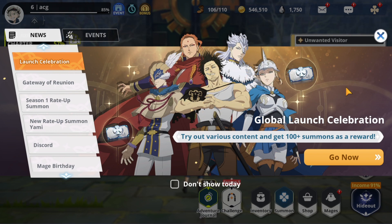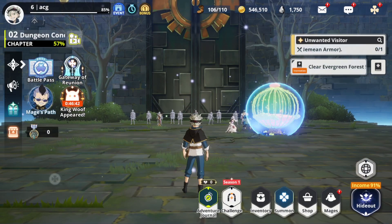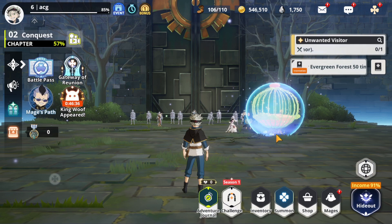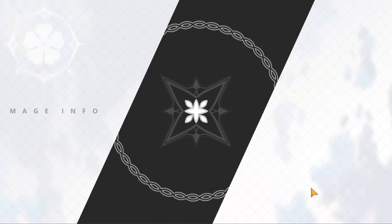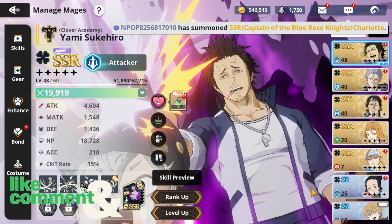I am back to say I have a new account, and this is what you guys are looking at right now — this account is even better than my previous account. I will show you both characters so you can see the difference. I think this one is better because I actually have good SSR characters. I have Lotus, I have Mars, and I also have two of the seasonal characters — season one characters.